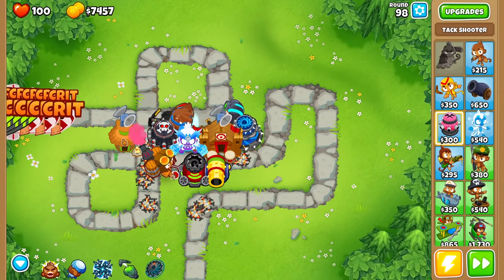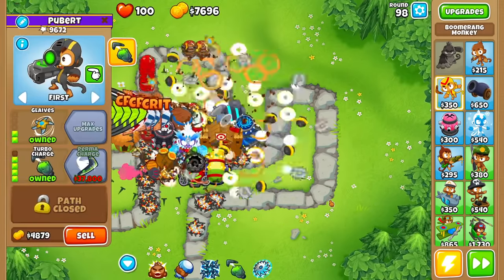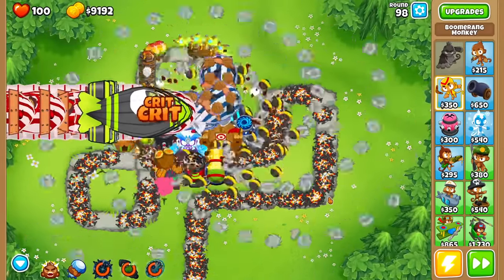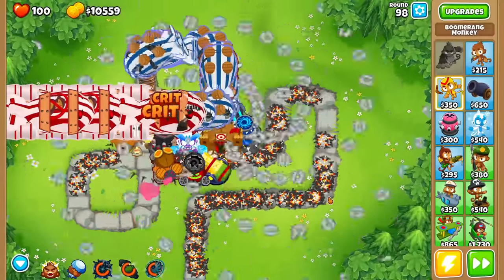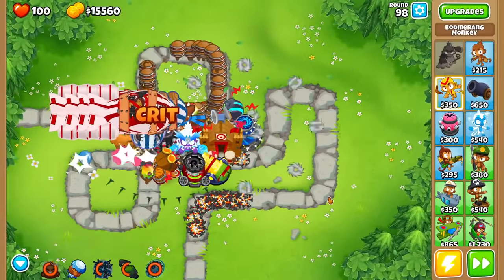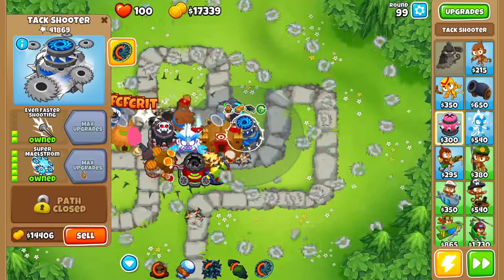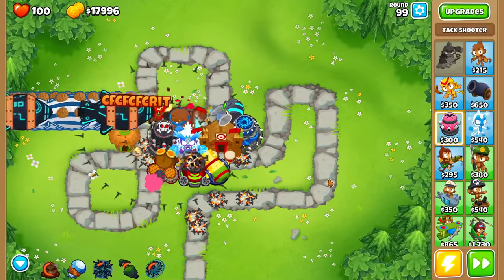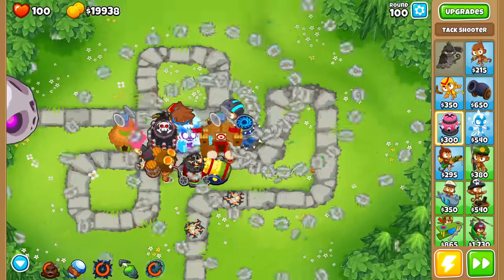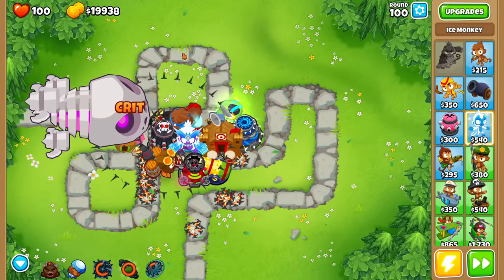At this point, you can start building whatever primary towers fit the bill — Super Maelstrom, cannons, ice towers, Perma Charge — kind of whatever you're feeling. The one thing I'd recommend is getting more low-tier towers than high-tier towers; I think it'll actually help you more rather than trying to spam a bunch of 5th-tier towers. Though I will say, Super Maelstrom is freaking beautiful. Soon you guys are going to be taking down even round 100 with no monkey knowledge at all, using these primary towers as your sole driver of destruction.